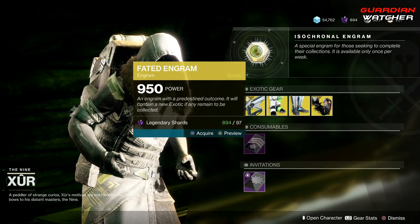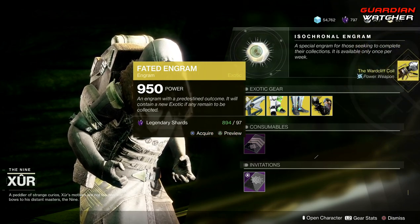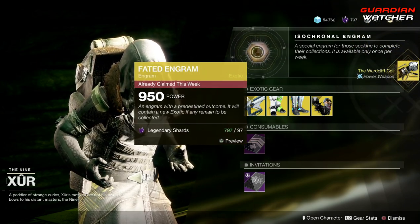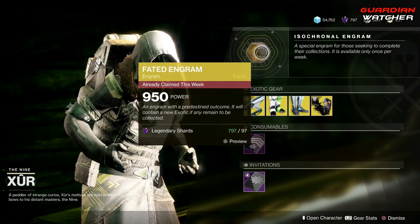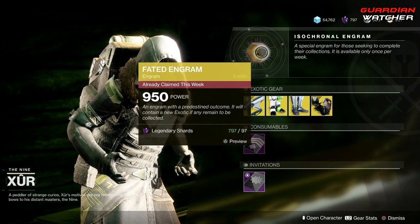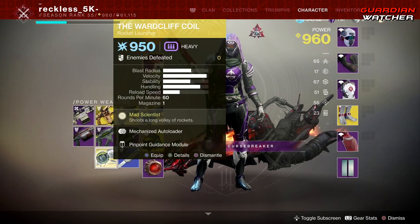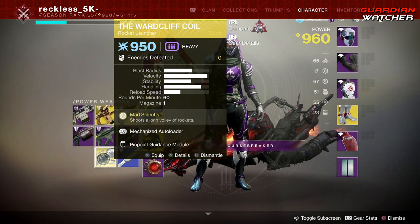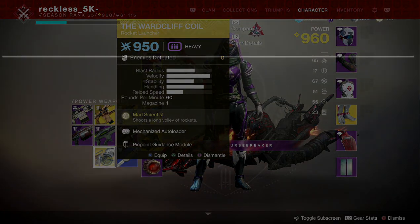For me, I got the wonderful but useless Wish-Ender — useless because I already have one and there's no weapon 2.0 in Shadowkeep for it. But it did drop at 950, so I guess I can't be too mad about that.